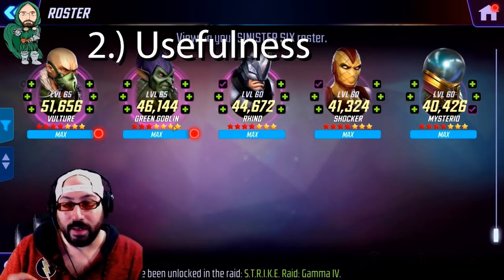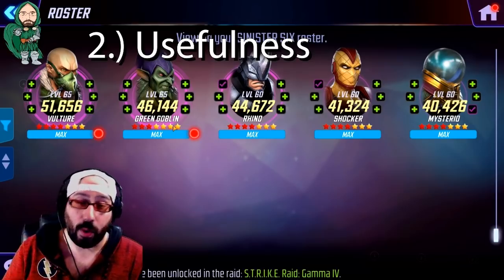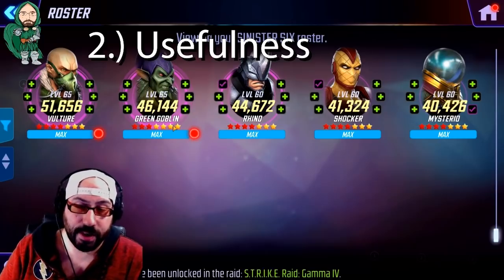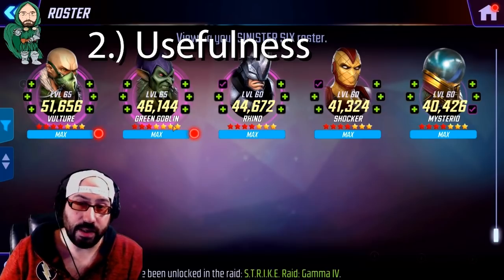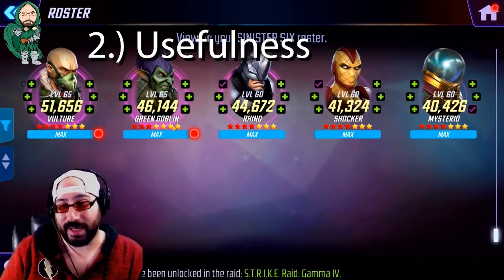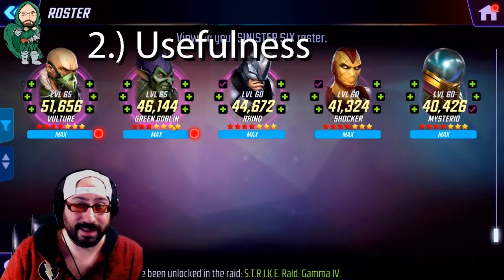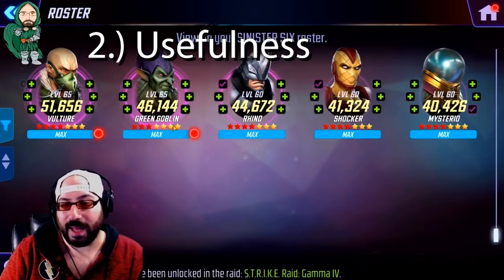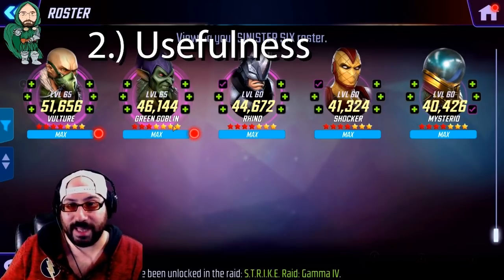They are also not only necessary, but available to unlock two separate legendary characters. The Sinister Six team themselves are required to unlock Invisible Woman, and any Spider-Verse character — including but not limited to the Sinister Six — is required to unlock Shuri. So this one team at Five Star will guarantee you two legendary characters. There are also multiple different raids that require either Spider-Verse or Sinister Six characters to complete, including the Beta and Gamma raids, which have that tag requirement as of this video.